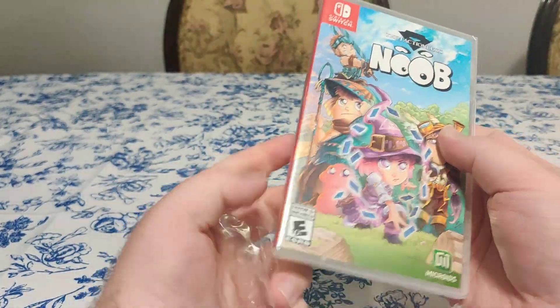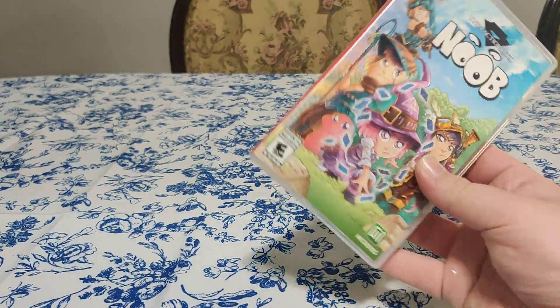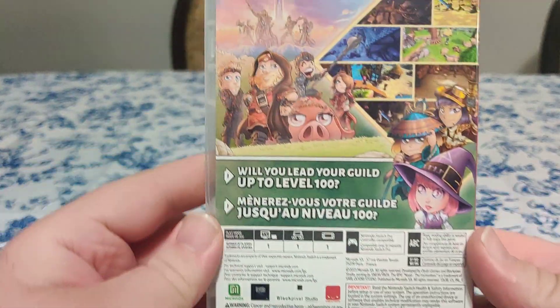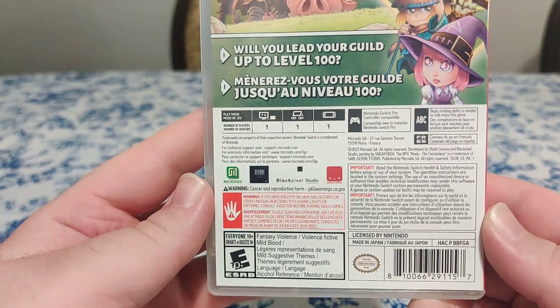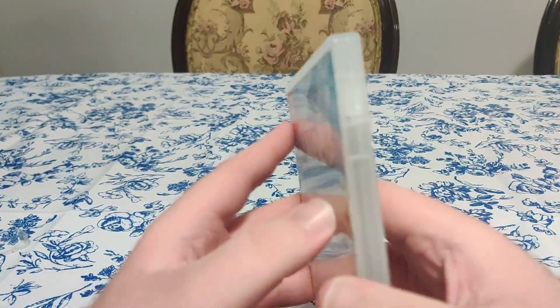That's the plastic off. So here we have the front, we have the spine, and we have the back. Will you lead your guild up to level 100? We have some screenshots and info on the bottom. Doesn't really tell us much about the actual game, but looks interesting.